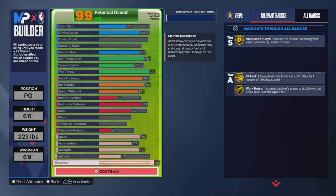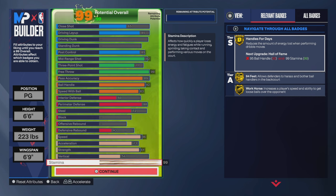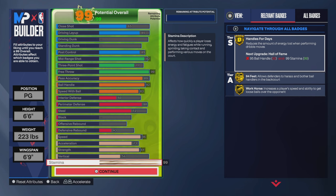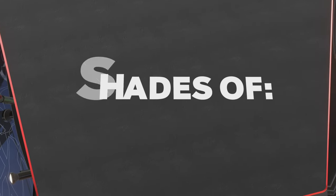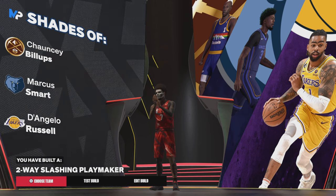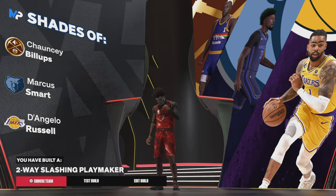56 vertical — I didn't touch that. And then 99 stamina. I probably didn't have to go with 99 but why not, just to have it. And once you build out of this they're gonna call you a two-way slashing playmaker — the OG name.